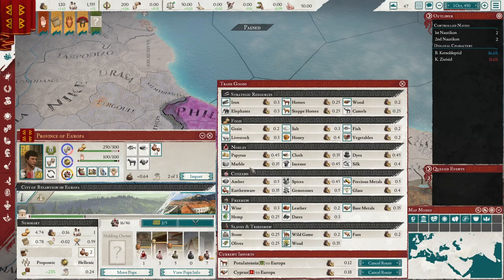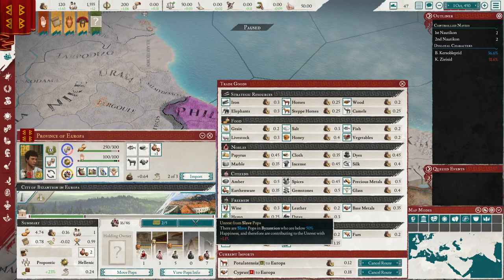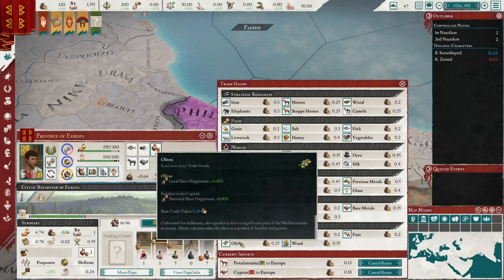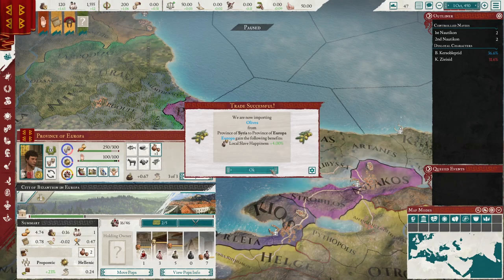We already have earthenware, which I probably should have pointed out earlier. We have a lot of slaves, so we might want to appease them. Let's go ahead and try to get some olives from Syria.